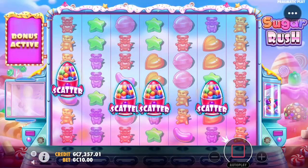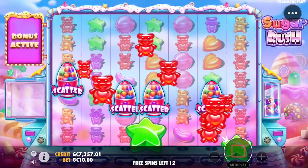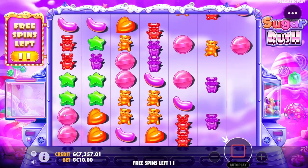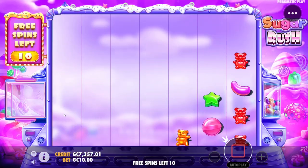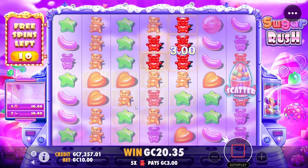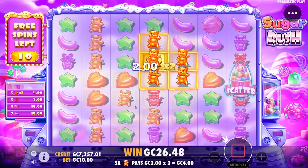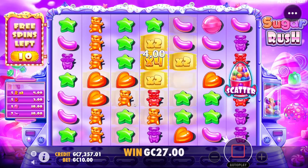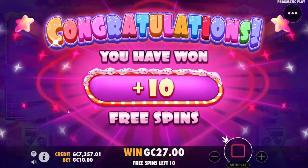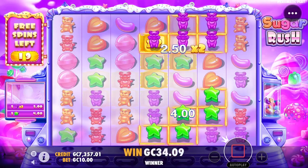Number two, here we go — more scatters. I think the extra spins are maybe a little more common now, but it doesn't mean quite what it used to mean when it would be almost a max-win script. We'll see — stars drop maybe. Re-trigger! Interesting. So we've got 22 spins on here and a little bit of build-up possibility.